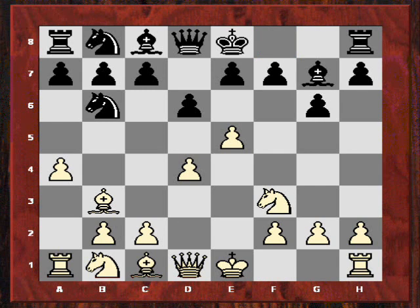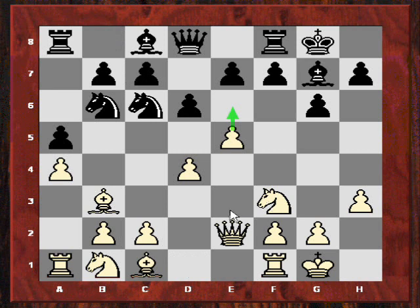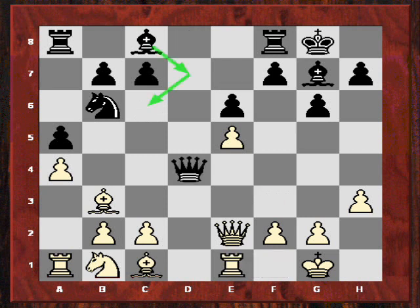Black decided to avoid the complications of dxe5, so maybe that gave white a nicer game with this established pawn. It became very established. Now after h3 first - to stop any pinning attempt - the knight supporting e5. Then Qe2, again supporting e5, and this menacing threat on the horizon of e6. So it meant black had to waste time.